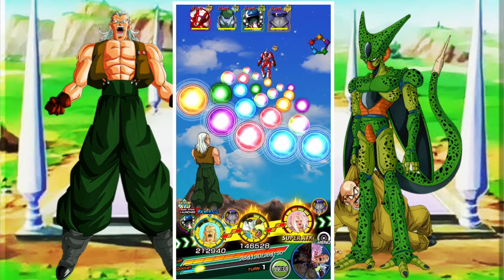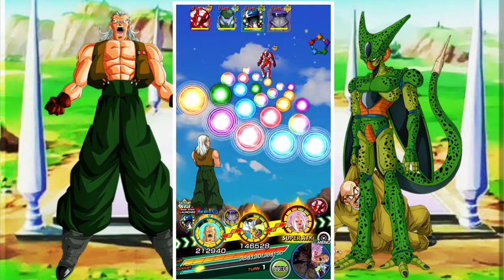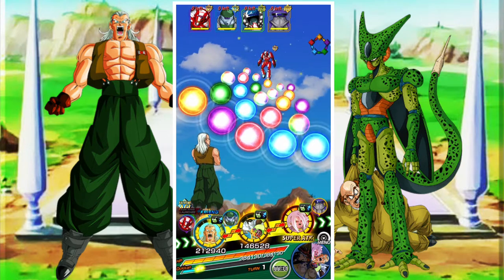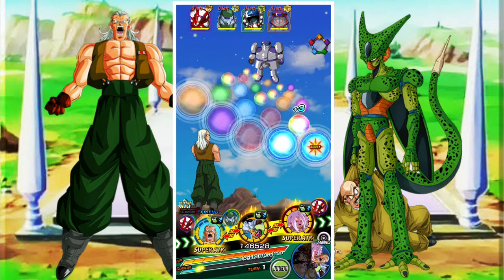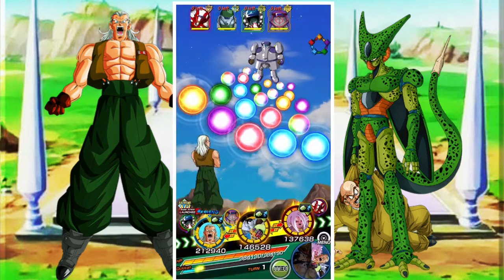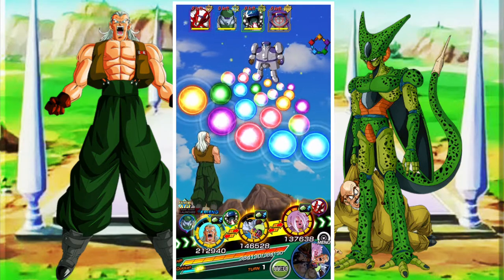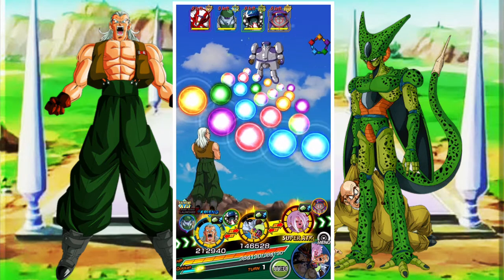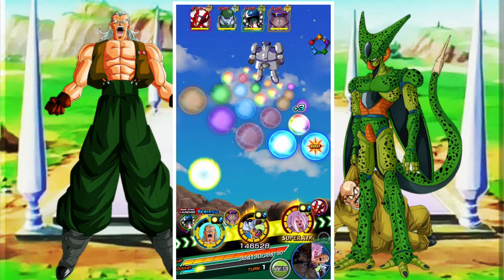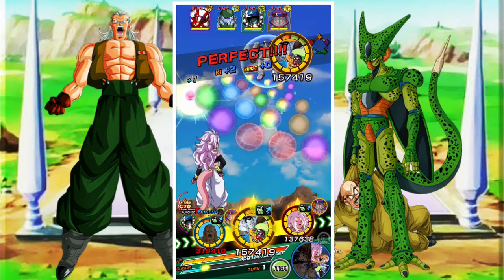So the team we're going with, we're going to take a friend Android 13, and we're going to use arguably the worst Android lead — Android 21 — mainly because unfortunately the first form Cell is only an artificial lifeforms lead. Hopefully one day when we get a new Androids lead, or maybe when the agility Androids from the friend summon get an EZA, we'll get a nice free-to-play Android lead option.